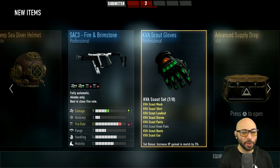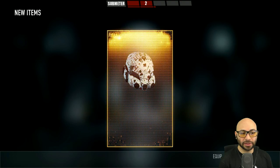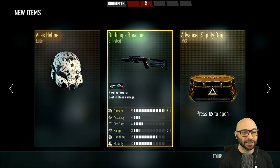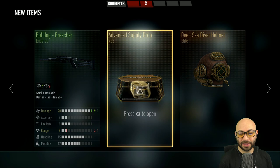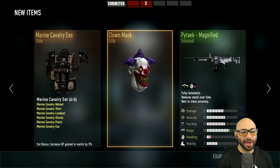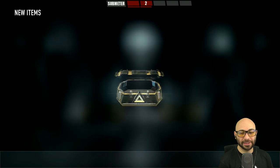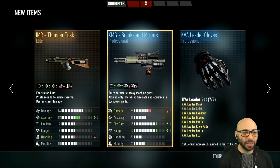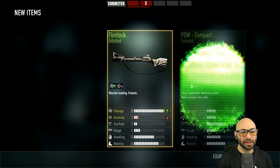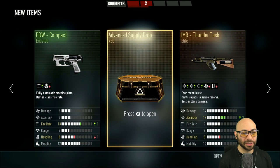Elite Sea Diver helmet — nice, but we've already got it. Number 54: Face Hammer — Bulldog Face Hammer, I don't think I have this one, that's new to me. Number 52: that clown mask won't stop haunting me or the people I've killed. Number 51: Thunder Tusk, got that one already. Number 50: Flintlock, I think I've got one of those.